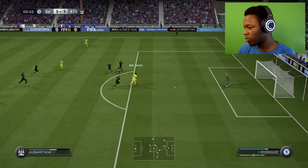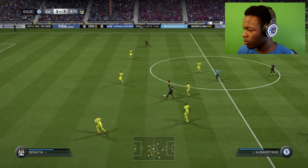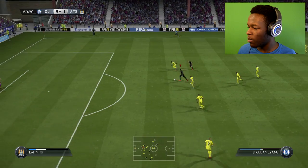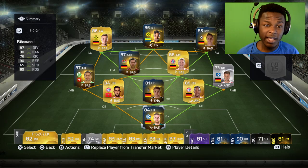Aubameyang is on — what a ball, oh man! Come on, rip them apart! Aubameyang puts it in — it's 4-1! The game is now out of reach for this guy. He rage quits! The team was just too good.